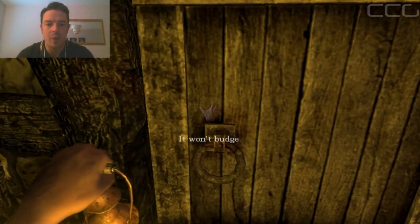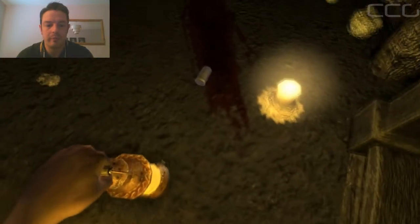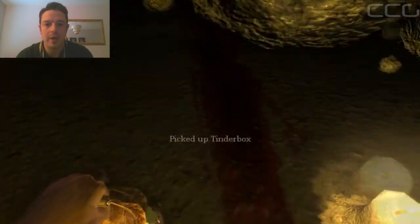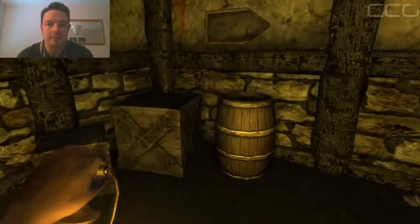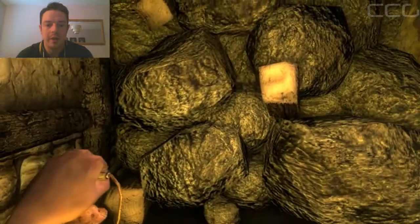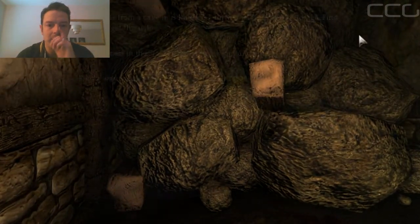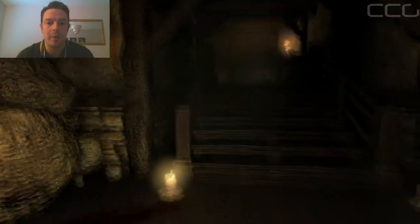Ok, having real trouble getting the mouse located over certain things. Machine parts - we'll get that lit, save some oil. Let's see what that memento said: the rubble from a cave-in is hindering further passage into storage. So we definitely need to find the other drill bit part.